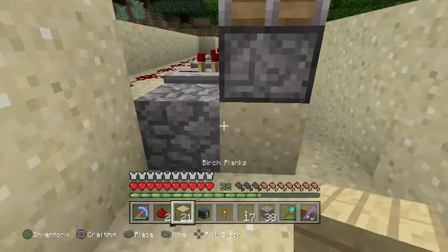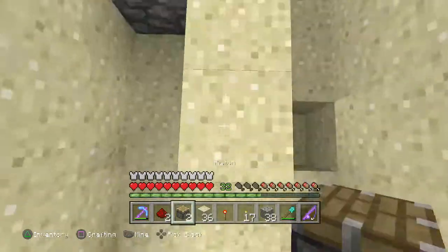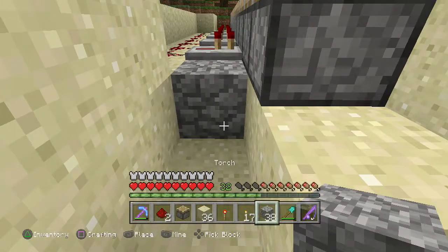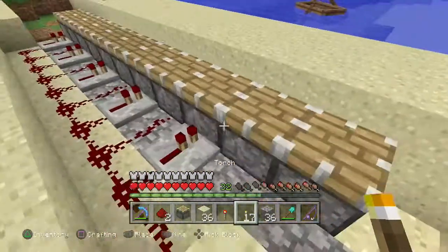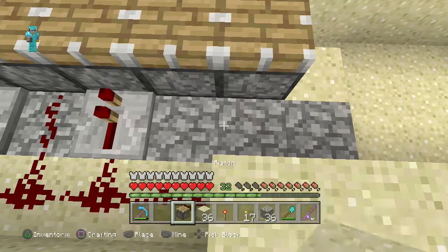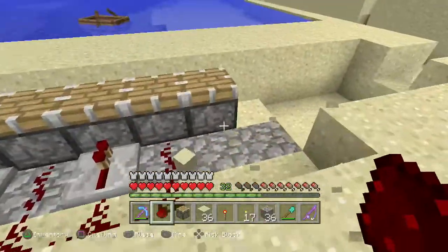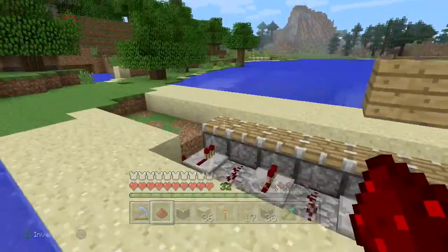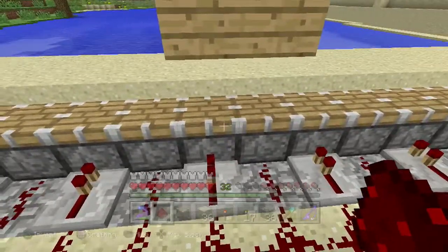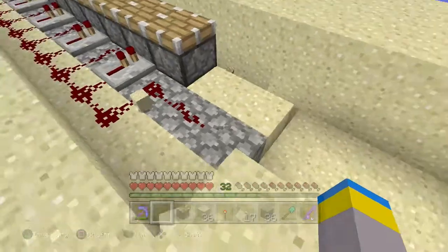Extending the signal would mean we need more pistons, but thankfully I have more. Pull out our sand — do that, do this. We want a redstone here, let's extend it a bit. Now we need to be careful. How much is this? One, two, three, four — and we have two here: one, two, three, four, five. I actually don't want it going that much further so let's try this. Why does it light this one over here but not this one? That's really weird.